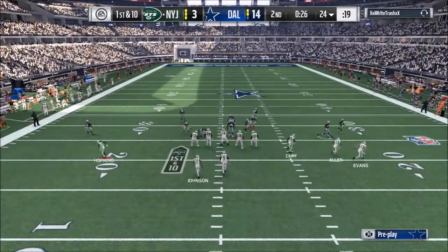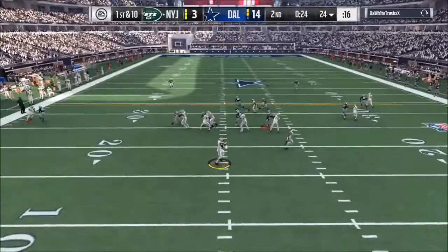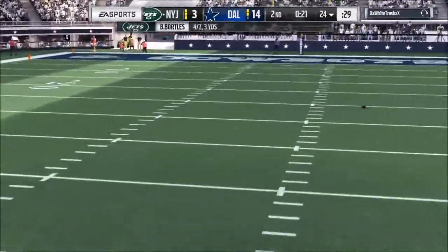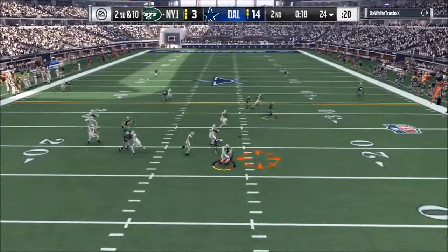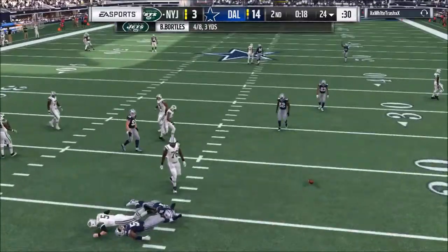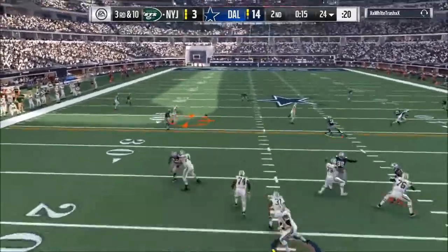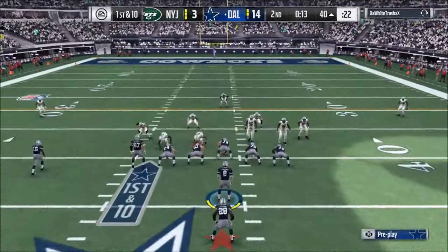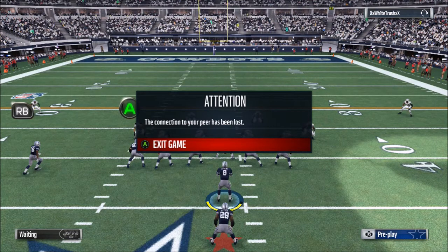Thirty seconds left in the half, just gonna make sure that he does not score here. Play action over the middle — I'll try a user pick, get the interception, gonna go right over his head. Second and ten coming up — play action again, over the middle, gonna get hit. Good hit Von Miller. We just need to get some more pressures; Von Miller really has not been getting too many sacks for us. Stefan Gilmore with the interception — that could be huge. Thirteen seconds left, we just wanna get a field goal. Looks like we're not gonna run it, cause that's gonna be the end of the half.